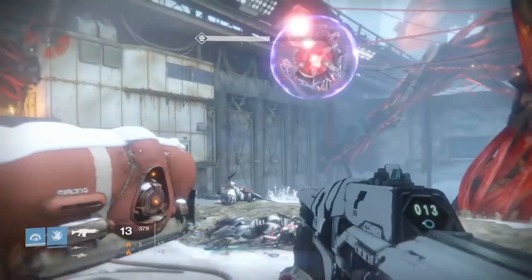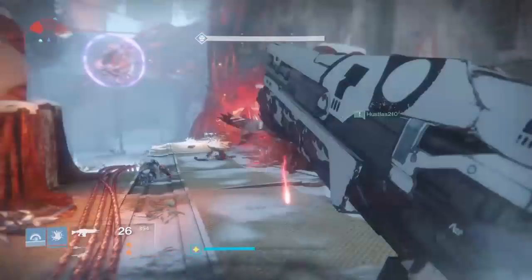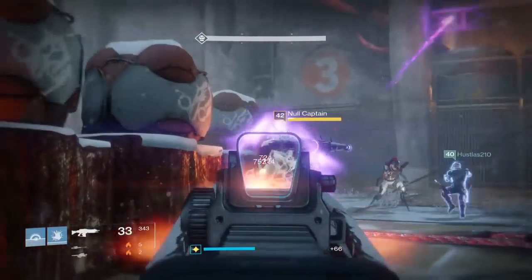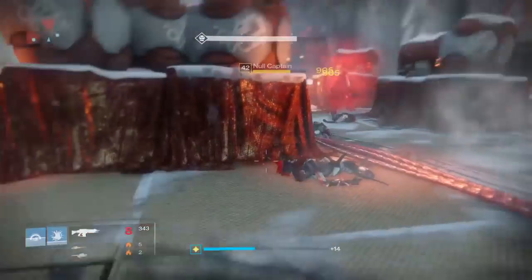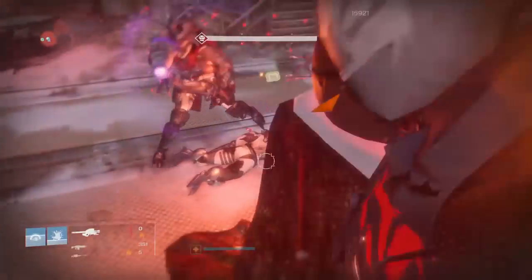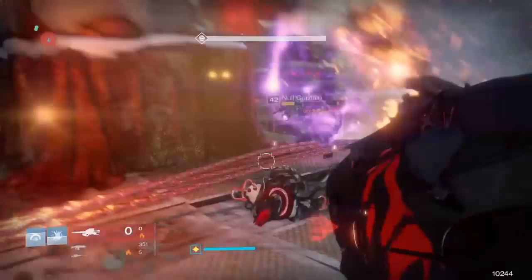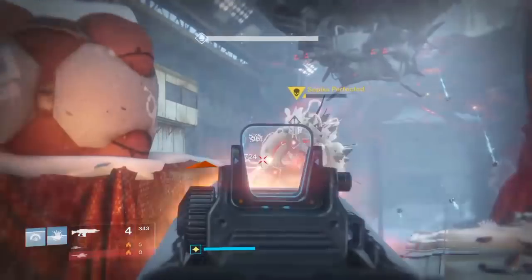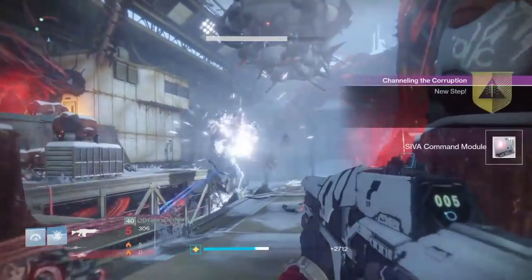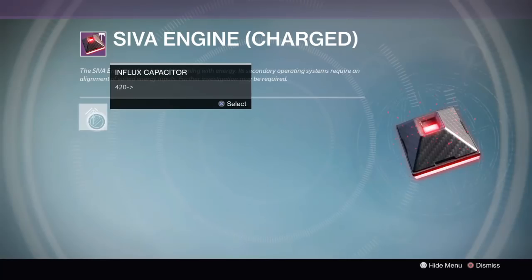The next step is easier — you don't need to be in the same fireteam. Go into the Sepiks Perfected Strike by yourself, complete it, then complete three public events in the Archon's Forge, and kill enough enemies in the Plaguelands. If you do the Archon's Forge three times, you should have enough kills to complete that step too — so essentially just do Archon's Forge three times and complete Sepiks Perfected.